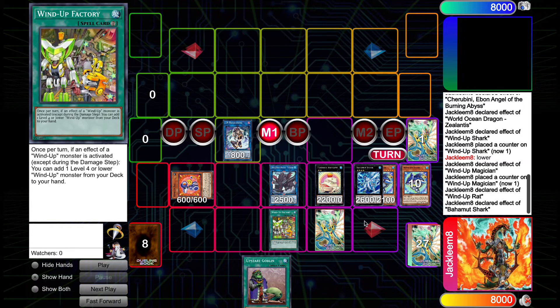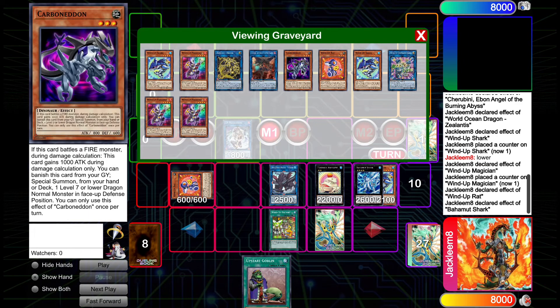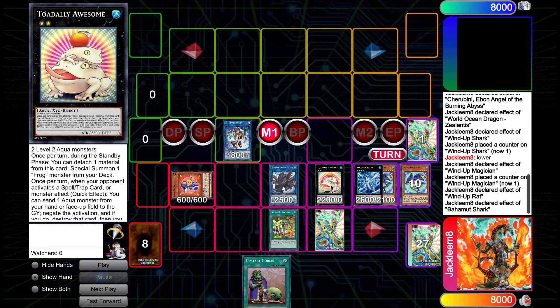If our opponent had used Nibiru before we got to this point, we could banish Carbonedon to summon Galaxy Serpent from our deck, use the Nibiru token and Galaxy Serpent to go into Halka Fibrax, summon Jet Synchron, make Link Karibo, bring back Jet Synchron, and go into Dagda to enable the Scythe Lock on our opponent's turn, ending on a Baron de Fleur. So that is the combo if you get Nibiru'd at any point before you have a negate on board.